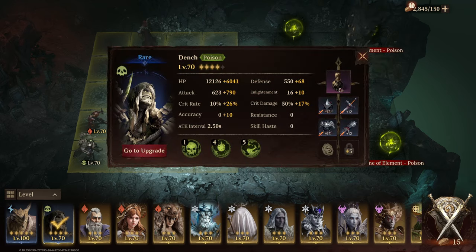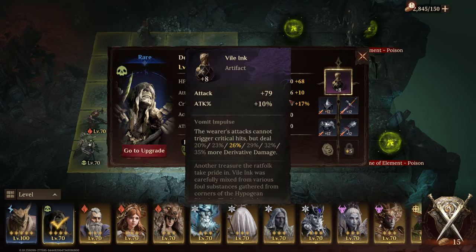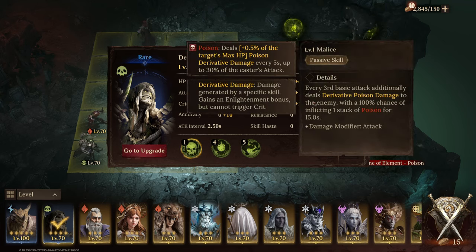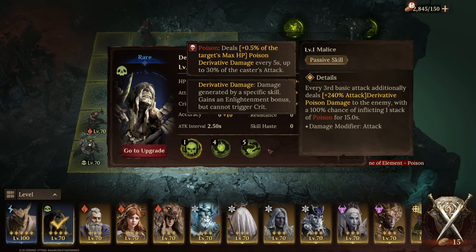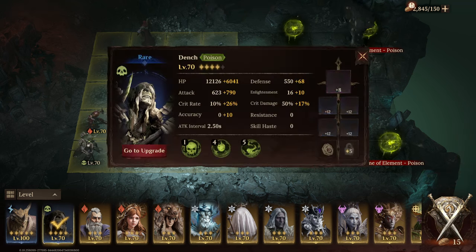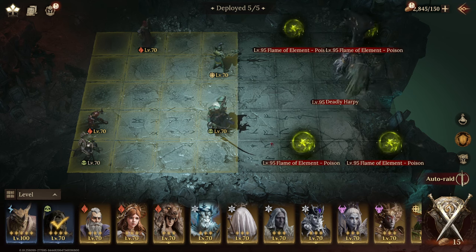Then I'm using Dench with this artifact — I really want to use this one on him because he works with Derivative Damage, specifically Derivative Poison Damage, as you guys can see. By mistake I leveled him up a little more so he's 4 stars, but it doesn't make a big difference — I'm not using any gems, so it's almost the same thing.